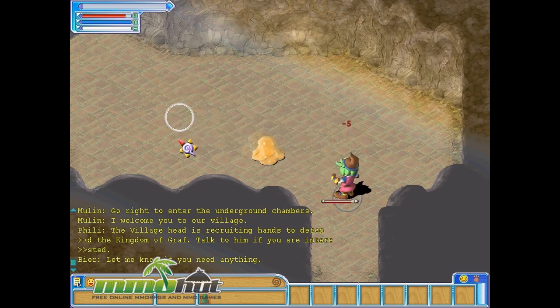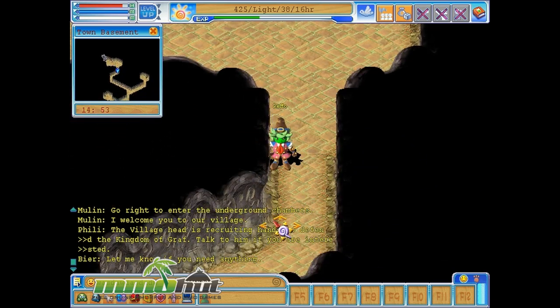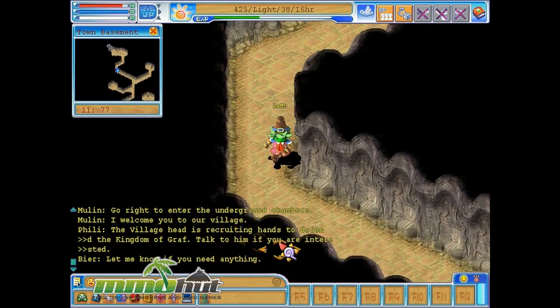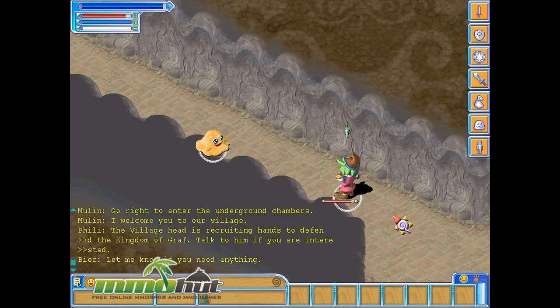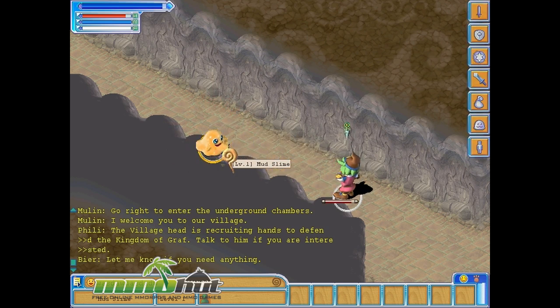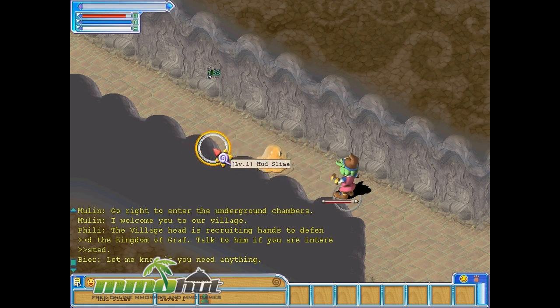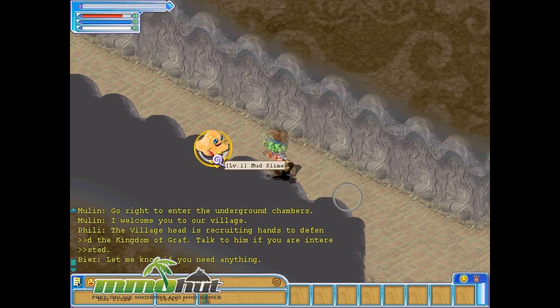In most turn-based RPGs I've played — like Wonderland Online, Myth War 2, and even Atlantica — you bump into enemies before combat begins. This is really the only one where you get a random encounter out of nowhere. Maybe Zodiac Online is like that too. This is one of the few turn-based MMORPGs out there, but the graphics are not too impressive — probably the worst-looking one in terms of graphics, and likely the oldest. The art style is not particularly unique either.